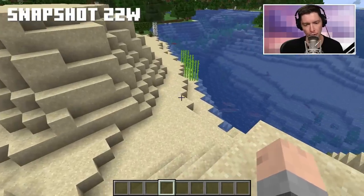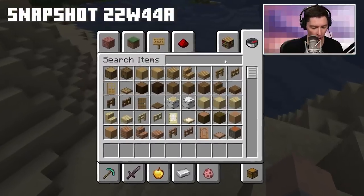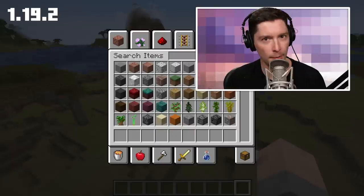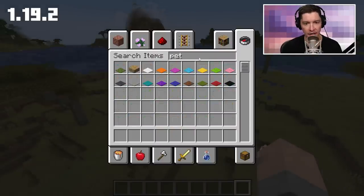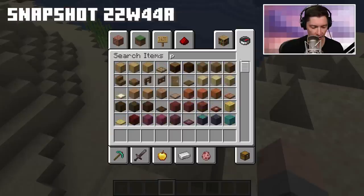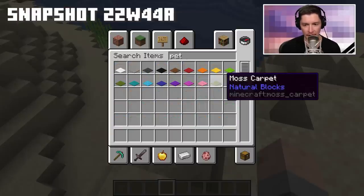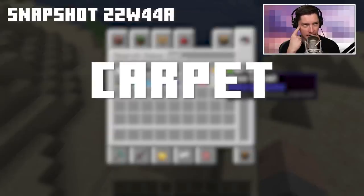I am currently in Snapshot 22w44a, and if I look for 'petrify' — I don't know what I'm looking for. Here I am in 1.19.2, and I search for 'pet.' There it is: Petrified Oak Slab. This has been removed from Minecraft 1.20. In the snapshot, 'pet' — Petrified is gone. Moss carpet is over here, probably because it's carpet.